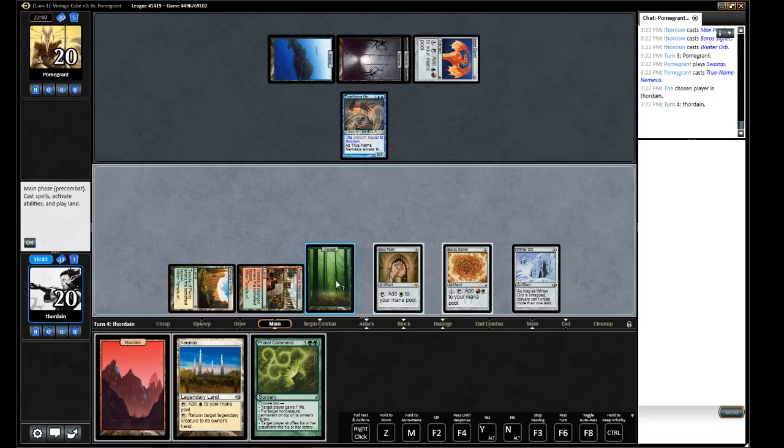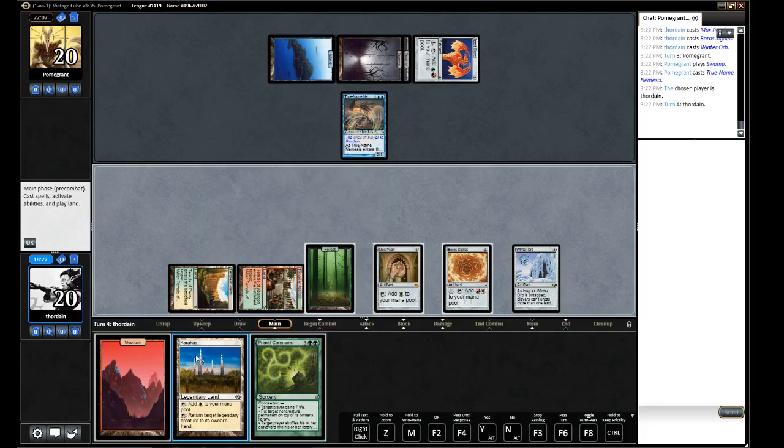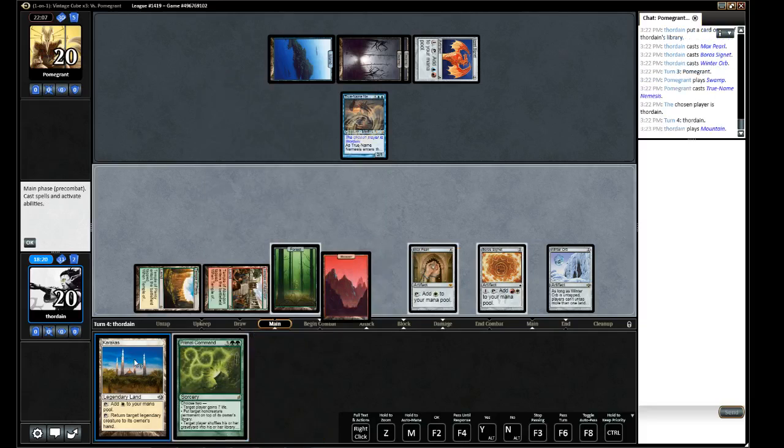Oh man, I really wish I had the Angel. Can we draw something? I think the best thing we can get here is the Inferno Titan. Yeah, so maybe we gain life and search for an Inferno Titan.